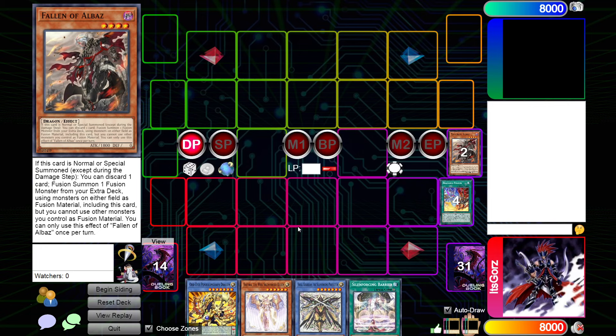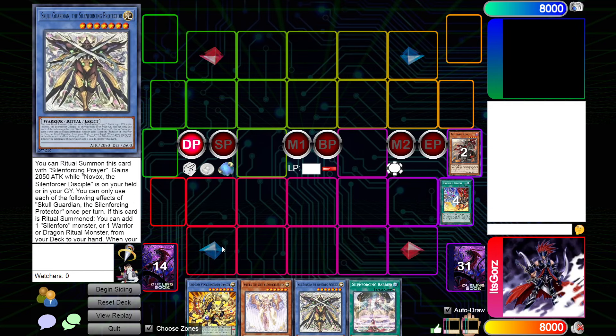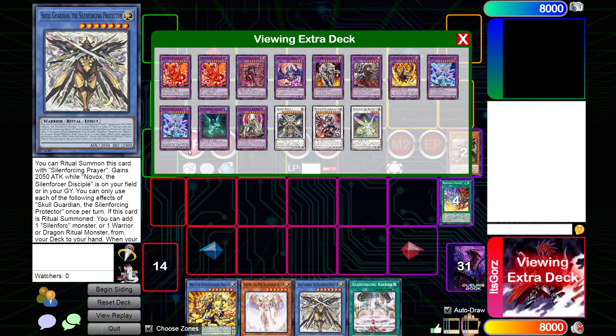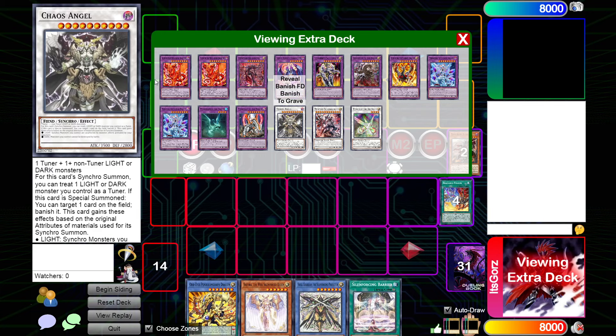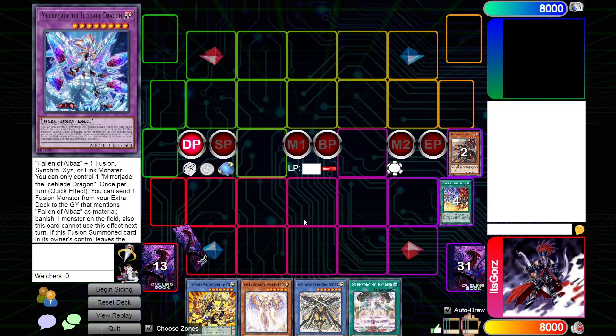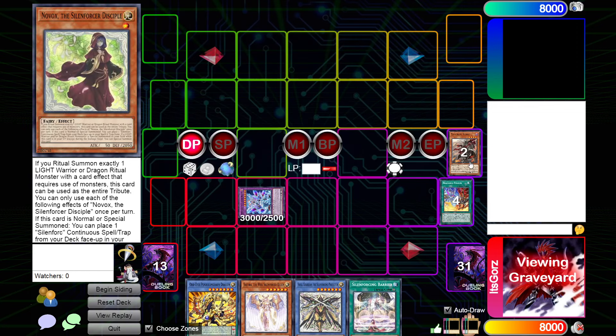A cool thing I noticed: if we don't have a monster to use as ritual material for Skull Guardian, we can just make Titanic Clad here, use it for the Ritual Summon, then end phase search for a Dogmatica — which is pretty nice. But here we're just going to make Mirror Jade since we do have the extra material. Now, with Silent Force Barrier we could have just added Lowe and popped off from there, but I wanted to showcase the Branded Fusion line.